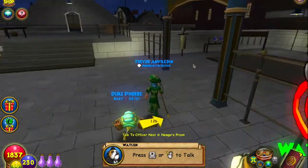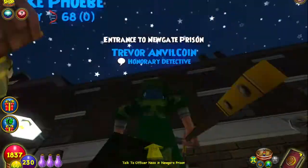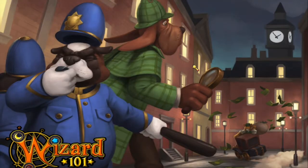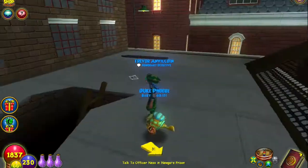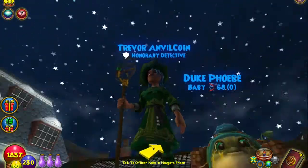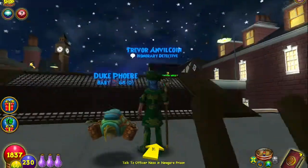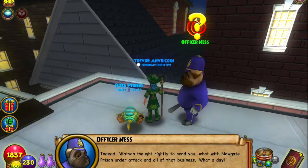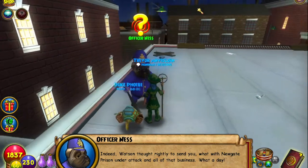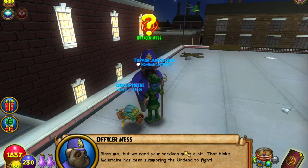Officer Nasa is in desperate need of help finding inside Newgate Prison. Okay, here we go up the ladder — the ladder that leads all the way right here from Scotland Yard. Go up here and there's a whole new theme. Then you talk to Officer Ness: 'Indeed, Watson thought rightly to send you.'